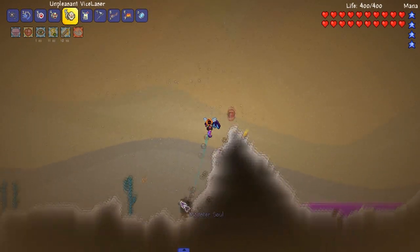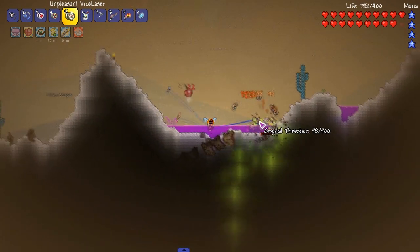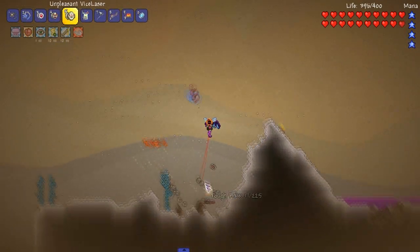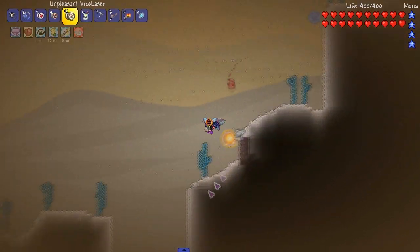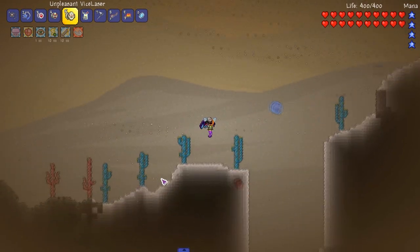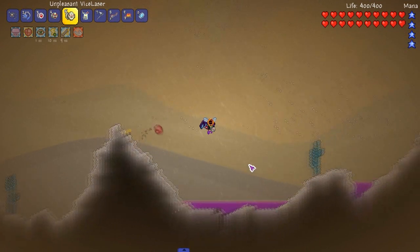Hey, look - another one of these. I was here earlier with a sandstorm going on. We get to see other types of sharks - it's really cool that they added different colored sharks. There's now different colored shark variants, though they're pretty much exactly the same. Anything want to spawn? No.